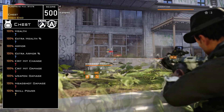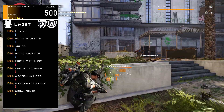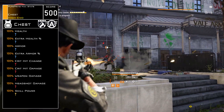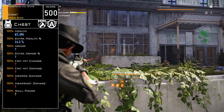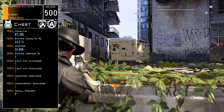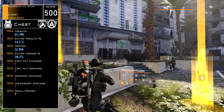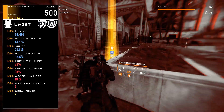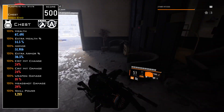Last is the vest — the chest — which can hold the highest attributes of all. The chest can roll: health, extra health percentage, armor, extra armor percentage, critical hit chance, critical hit damage, weapon damage, headshot damage, and skill power. Health is up to 67,491, extra health percentage 14.5%, total armor 51,916, extra armor percentage 36.5% — the highest I found before was 22 or 25. Critical hit chance and damage both at 24%, weapon damage 18%, headshot damage 28%, and skill power 1,213.